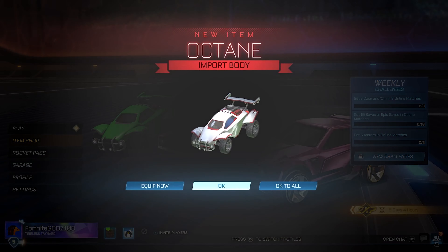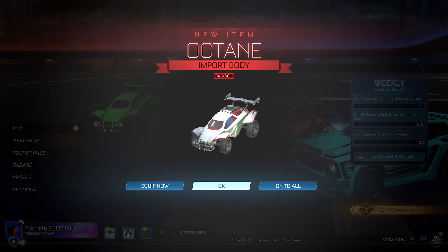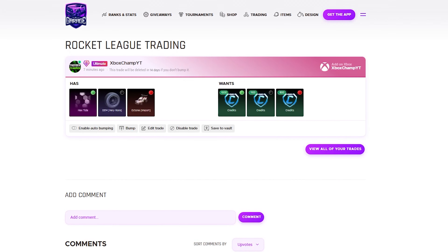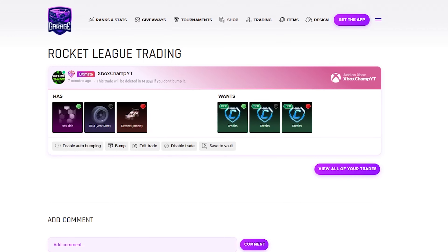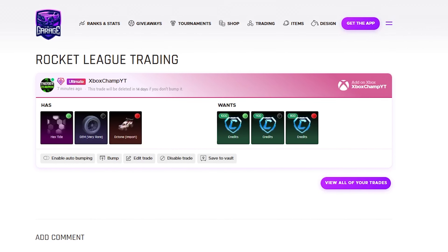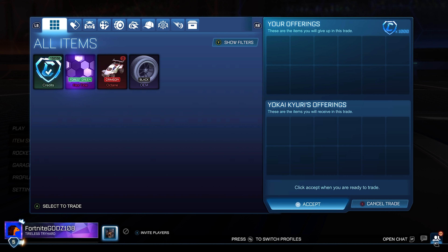We're buying two Crimson Octanes into the inventory. I've said this a lot — Octanes are so good for making profit. They have such high demand. I'm buying them both for 700. Unfortunately they did go down on the spreadsheet, so I'm going to try and get at least 750, but ideally 800 credits for both so that I can make 200 credits profit in total from that trade.